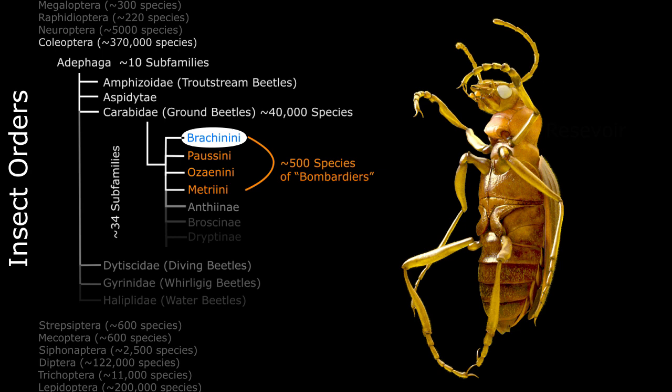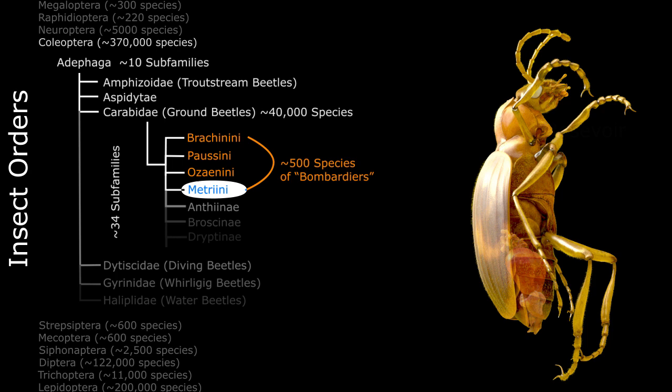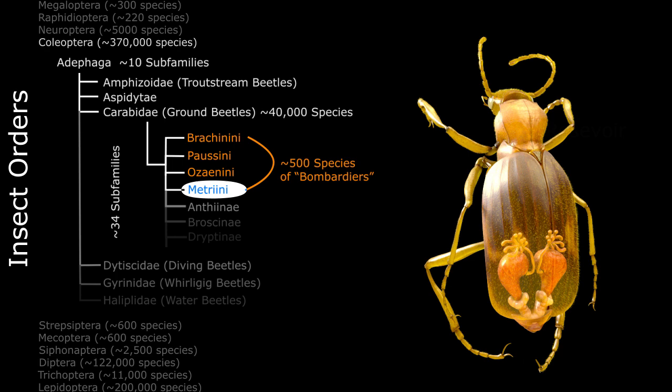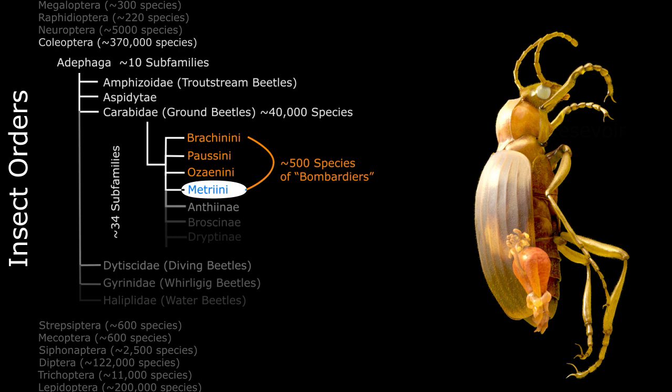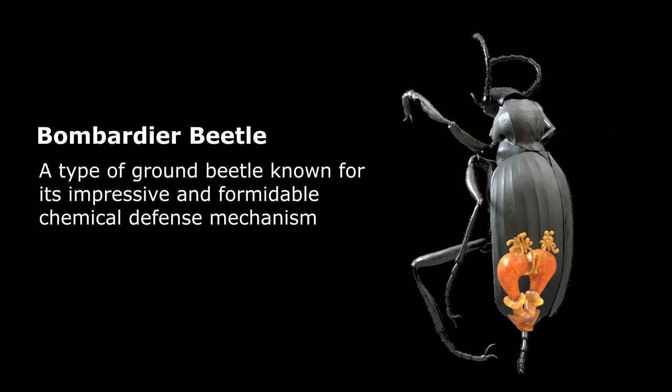Those four subfamilies are Brachini, Pausini, Auzanini, and Metrini. Surprisingly, the famous bombardier defense mechanism is similar enough among the 500 species in these four different families that it's safe to make generalizations about this aspect of the bombardier's physiology. It also suggests that the mechanism probably appeared in a common ancestor of these 500 or so species. The common name 'bombardier' is applied to all these beetle species that use this explosive chemical defense mechanism.